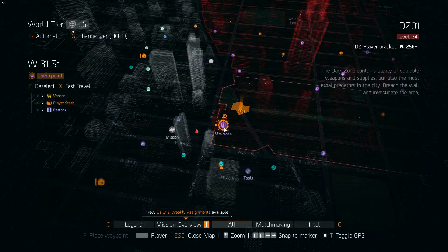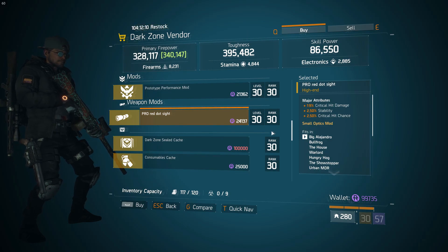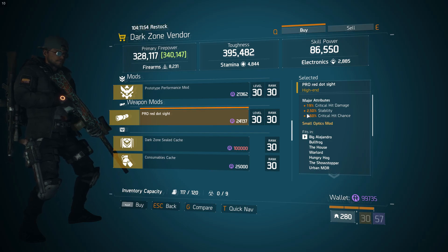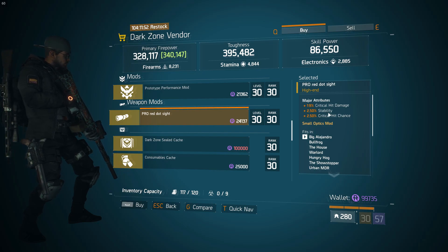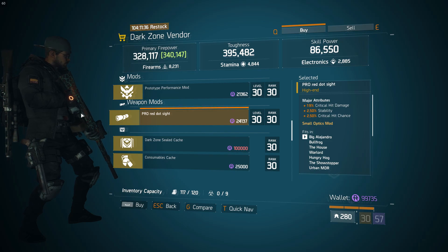We're going to start in the West 31st Street Dark Zone Vendor. There's a really nice Pro Red Dot Sight here, rolled with max crit hit damage at 19% and max crit hit chance at 2.5%. The only downside is it's got stability rolled on it instead of headshot damage, but I'd still definitely recommend picking this up, mainly for the max rolls on both crit hit damage and crit hit chance.